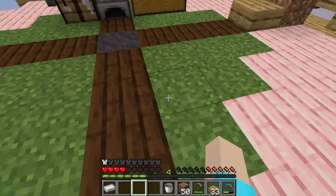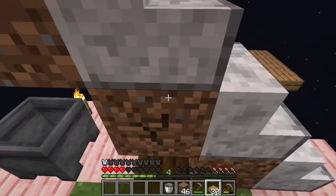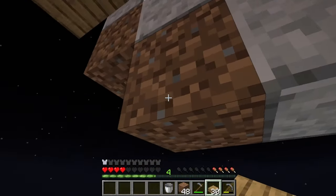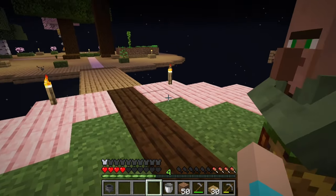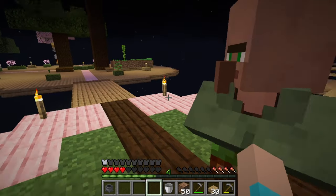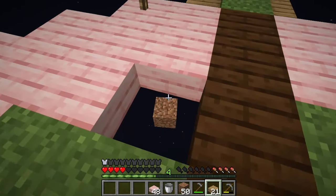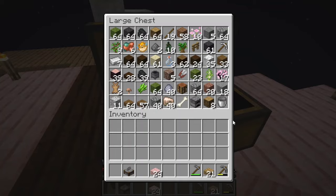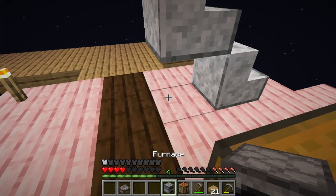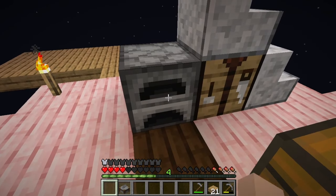Let's make a hoe - the food problem isn't fully solved yet but it is on its way. We have a staircase up to the next level which is great. I'm going to hold off on the other bucket of puffer fish in favor of hoping that it rains - might be a bad call.